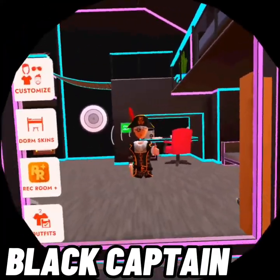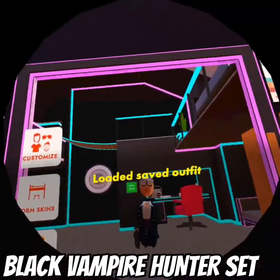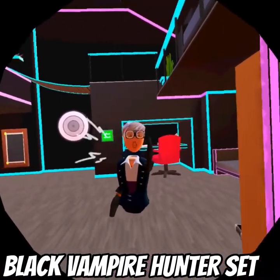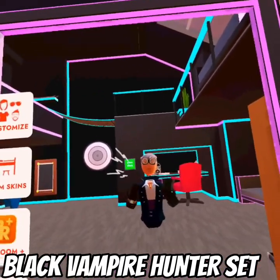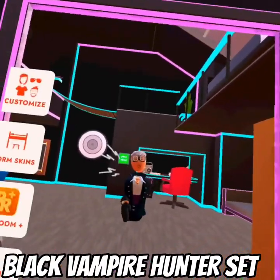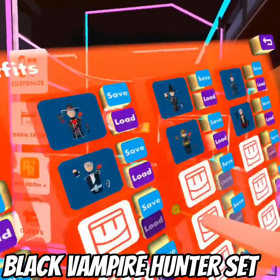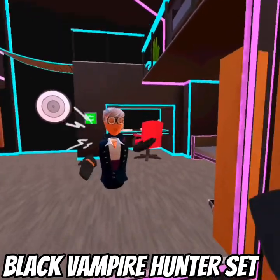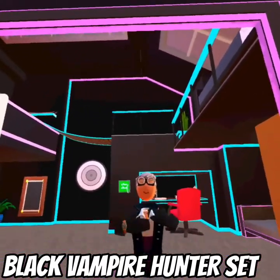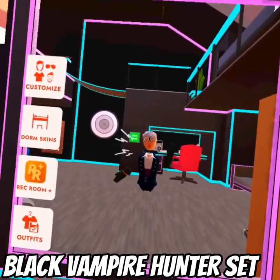This set is the Vampire Hunter set, which you get from Crescendo of the Blood Moon. You have to get an S-rank, which — just like Isle of the Lost Skulls — means you cannot die more than three times. The whole set takes about three runs to complete and includes the gloves, the shirt, and the necklace.